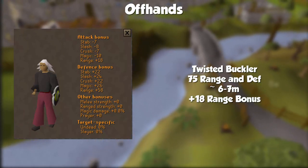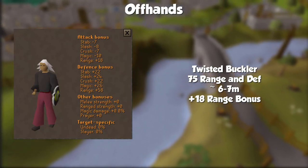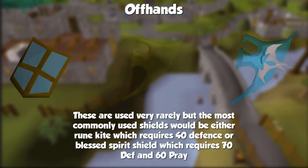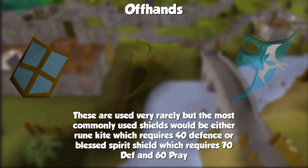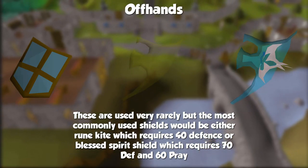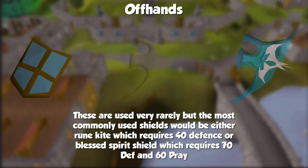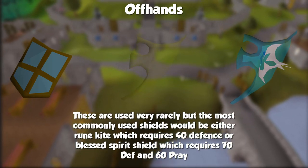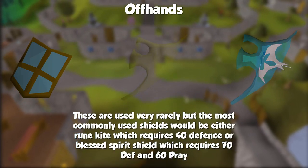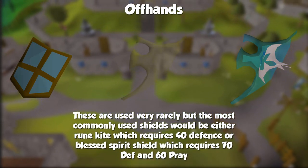If you're looking for defenses in your shield, the upgrade path is: a Rune Kite Shield (40 defense, ~30k), a Blessed Spirit Shield (70 defense and 60 prayer, ~1.5 mil), and then the Elysian Spirit Shield (75 defense and prayer, ~670 to 675 mil). You will not be using defensive off-hands most of the time — just buy whichever one you need given your finances. Most times it's generally better to have more offensive capabilities with range due to you being able to safespot monsters, so defensive bonuses are kind of negated.